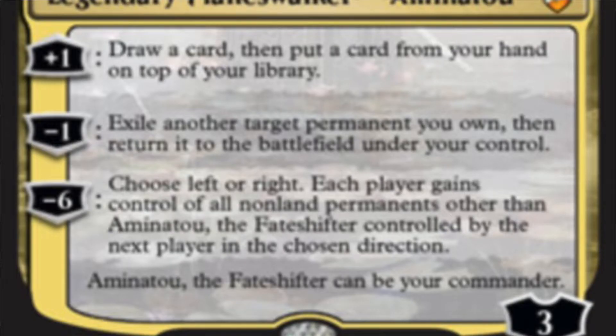Aminatou II, the Fate Shifter, can be your commander, of course. The abilities are all pretty interesting. However, we're only really caring and concerning ourselves with the minus-one: exile another target permanent you own, then return it to the battlefield under your control. It's a standard flicker — or blink — effect.